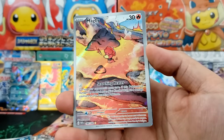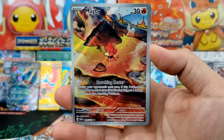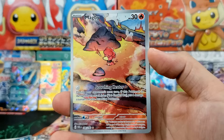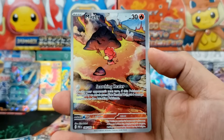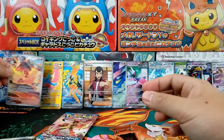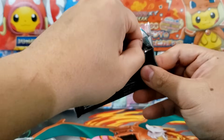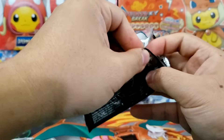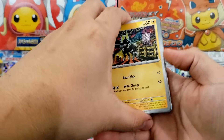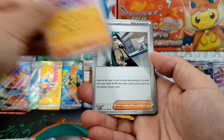And we do get an Illustration Rare — and it's one that I really want, actually. We got ourselves the Magby. This is one Illustration Rare that I just really vibe with — check that out. That is such a cool art. Just chill in there. That is a card that I definitely vibe with. So that is a very cool Illustration Rare, and we're down to our final booster pack. Three Illustration Rares, which I would say is an average roll. Maybe four or five is a high roll. Two Illustration Rares would definitely be a low roll. Final booster pack — I think this might just be our booster box.